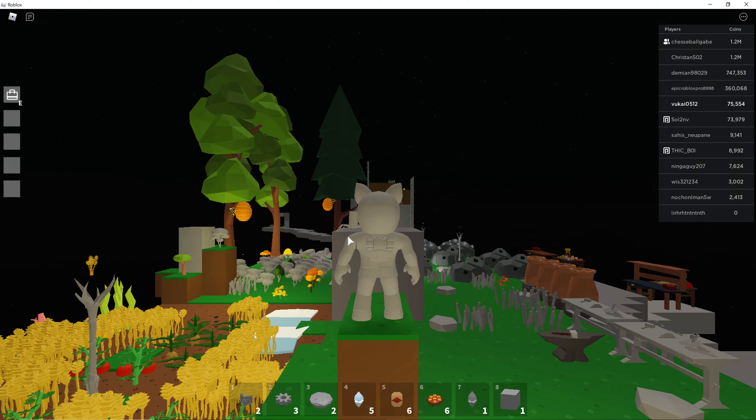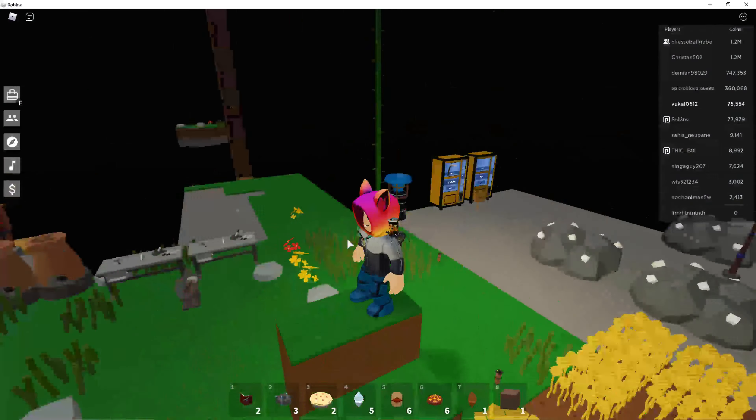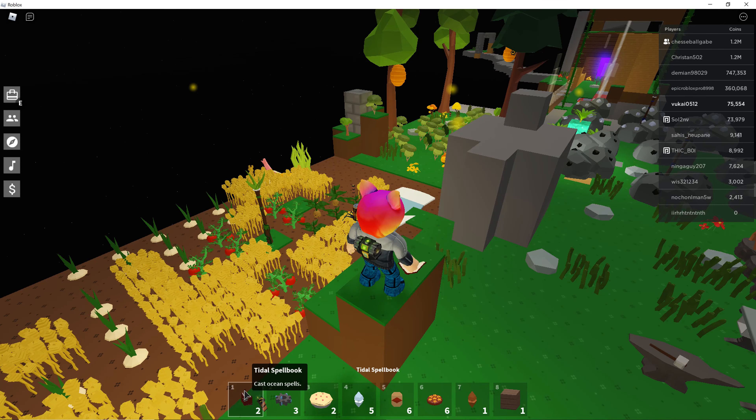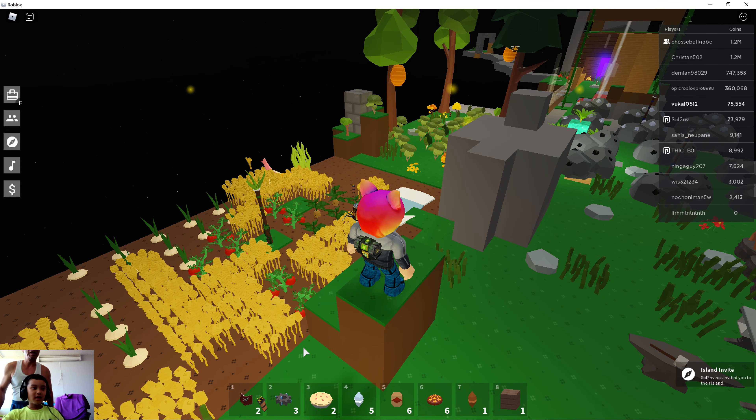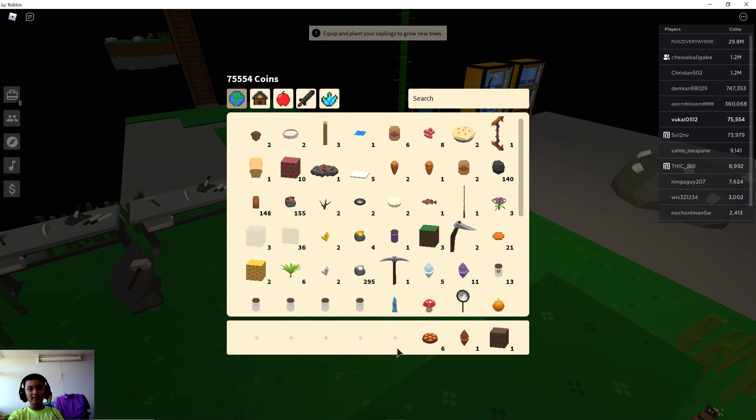Hello guys, welcome back to another video. I'm gonna play some Islands factory update. Okay, let's get started. This is my island — I had two items and I just wanted to clear my inventory.